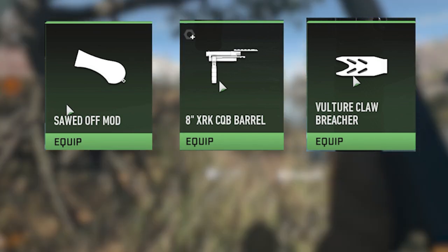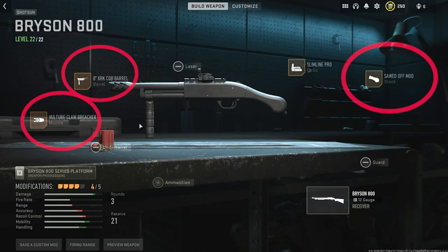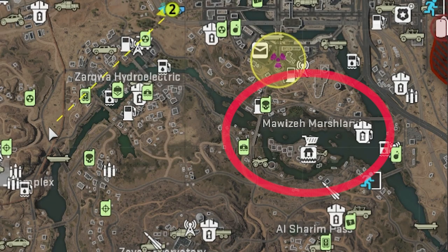All three of these attachments have different requirements that need to be completed before you can use them with the shotgun. I recommend you check out the family tree for the shotgun and start leveling those guns or completing those requirements so you can put all three attachments on and have all three running when you're doing this quest.